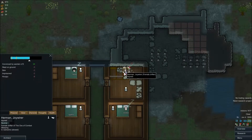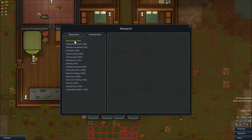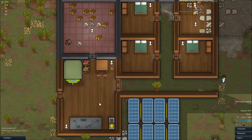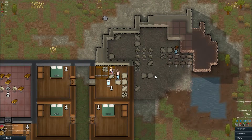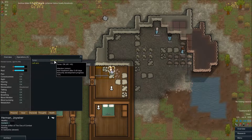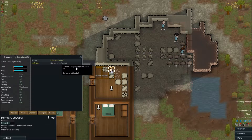Oh boy. Well, he's not getting medicine — he's going to have to survive on his own. Research. We need to do research. I think we'll start with stone cutting, because we've got a lot of stone around. We don't have that much of a power problem, really — I just need to really build more batteries. He's getting medical attention. Health — minor infection. He's getting treated and the immunity is building. It's not that bad. He didn't get that heavily wounded.